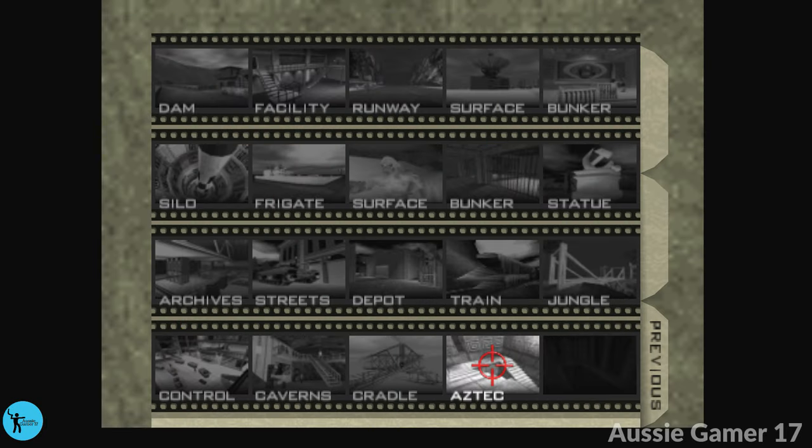Welcome back, you legends — it's Aussie Gamer 17 and this is my achievement guide for Double Zap, which is for beating Aztec on Secret Agent difficulty in nine minutes or less. The time is really not important here — you'll beat the level under that time limit. It's just about surviving, getting to the end, and getting everything done. So without waiting any further, let's get into the level — gamer Aussie doing the running and gunning with post-production commentary after the fact.